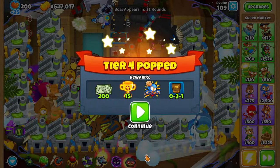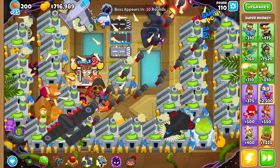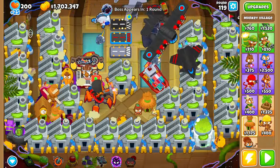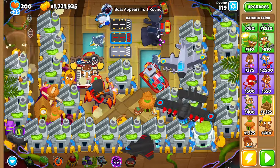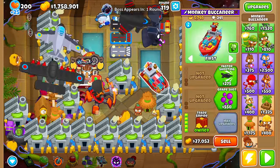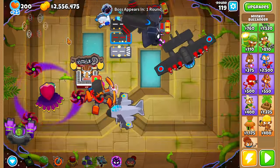Round 108, we've officially dealt with the tier 4 boss. Now the only thing left is to wait until round 119, then sell all of our farms and set up our defense. I ended up buying a flavor trades as well as a trade empire to get better selling prices on all of our farms.